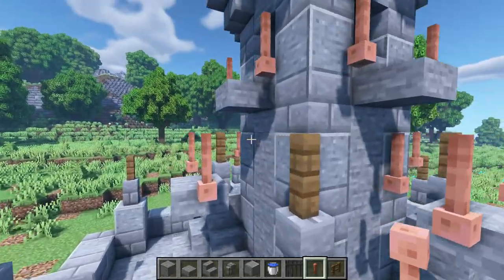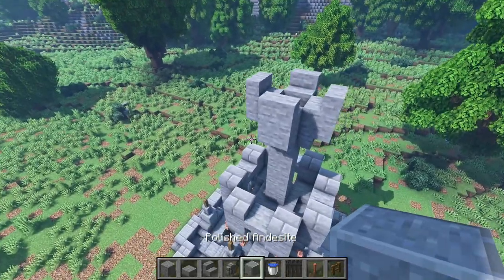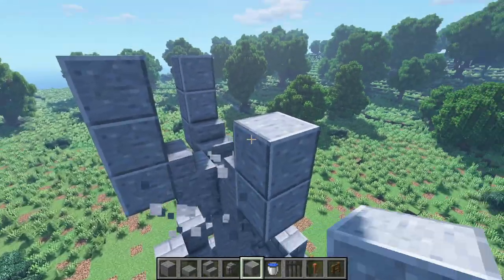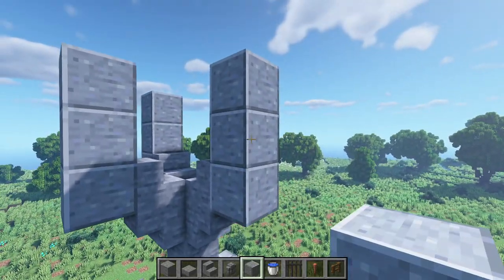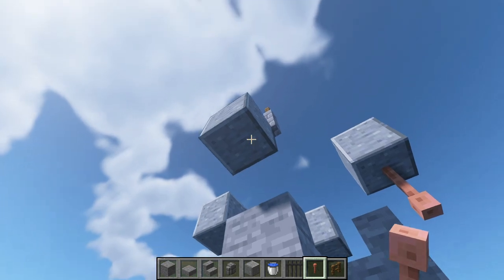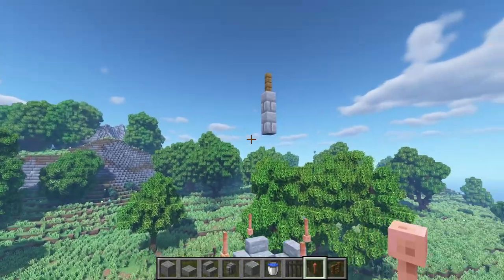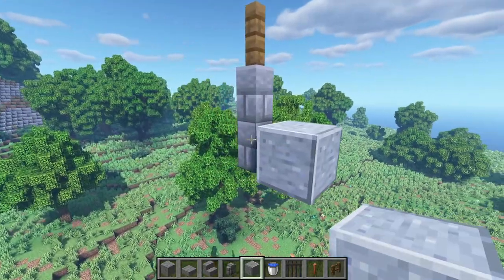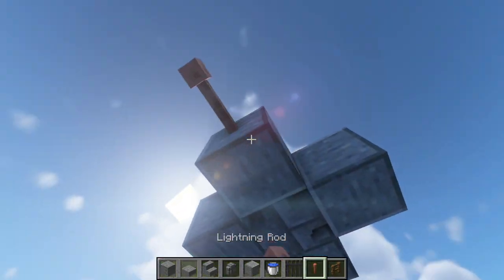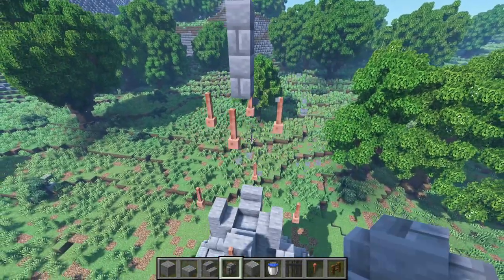Now that we're done with this, we're gonna move up right here. Get your placeholders again — place one, two, three here on each side. Then break the two underneath. Get your lightning rods and place them underneath these placeholders, then break the placeholders. Do it again over here: place them around this wall, lightning rods underneath, break the placeholders.